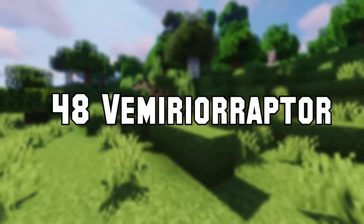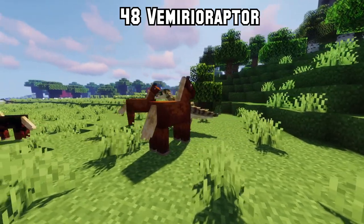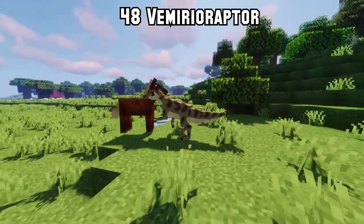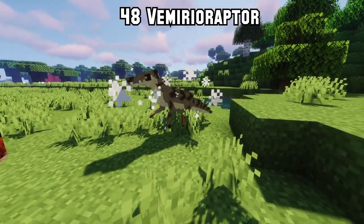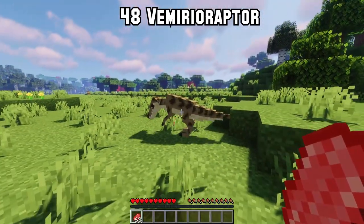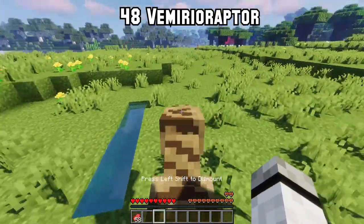Number 48: The Mario Raptor mod adds a new hostile reptile into your world. It spawns in various biomes and will hunt everything it sees — animals or even players. If you drop some meat on the ground for it, it will become neutral for a while and will even let you ride it.